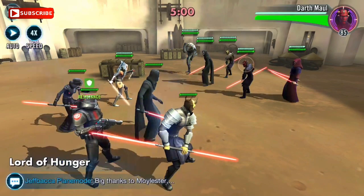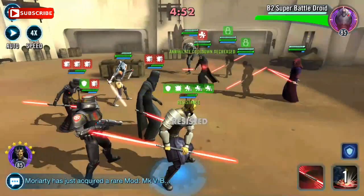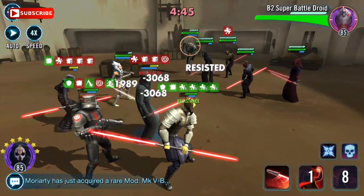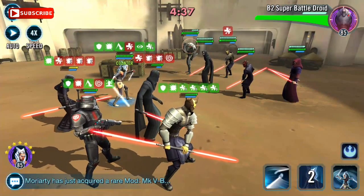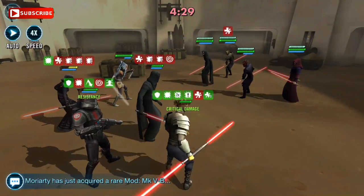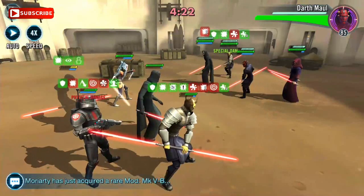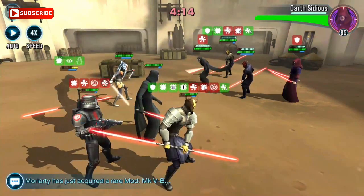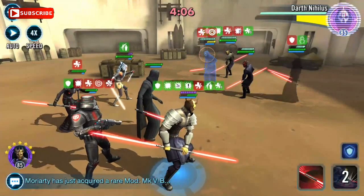Ahsoka Tano Fulcrum has four attacks and abilities. The first is Balance Strike, which deals physical damage to target enemy. At ability level seven, gain Protection Up 25% for two turns and grant Protection Up 25% to a random ally that doesn't have it for two turns. The omega boosts both damage and protection by 15%, equating to Protection Up 40% for two turns on both Ahsoka and a random ally.